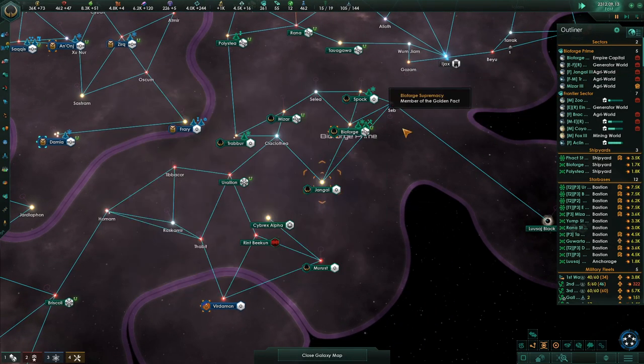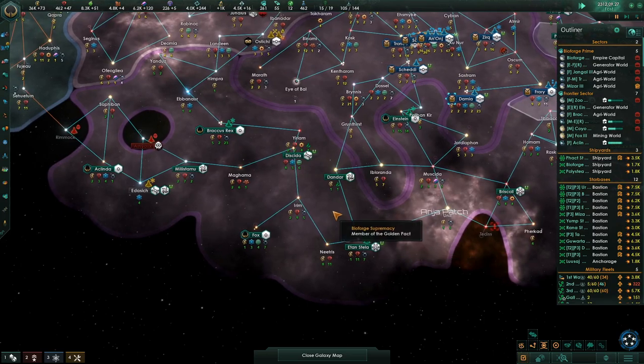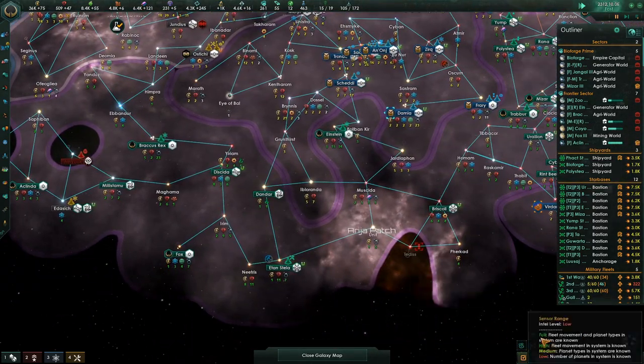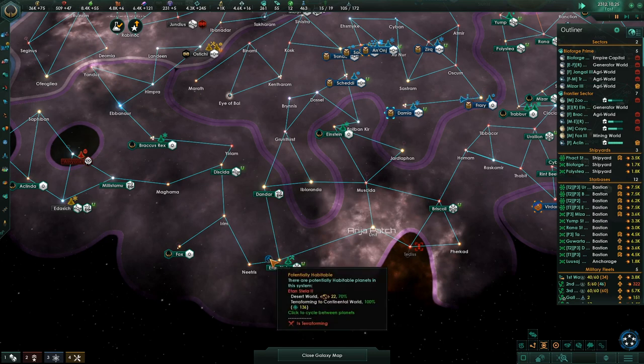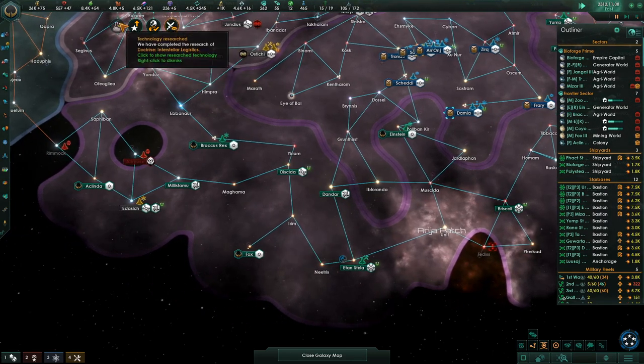Any planet that doesn't have a commercial zone needs one. Like Jangle Three — we're collecting from all of it now. Speaking of sectors — construction complete. Einstein — we wanted to get this one. This is going to be the sector capital right there.